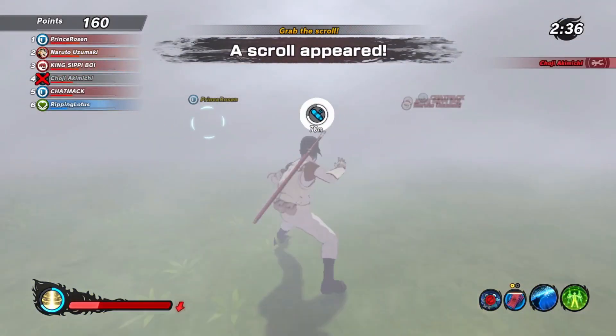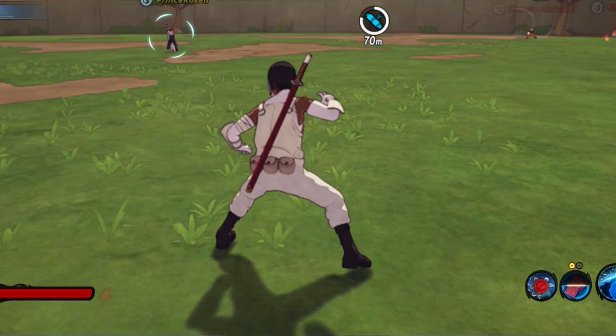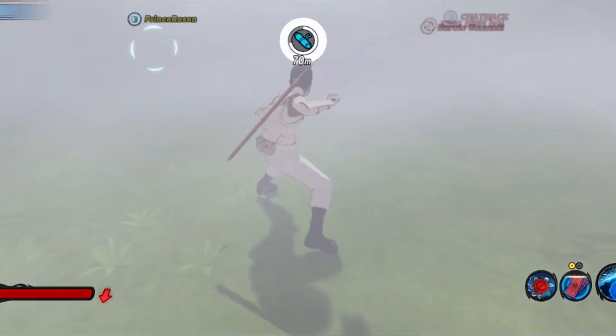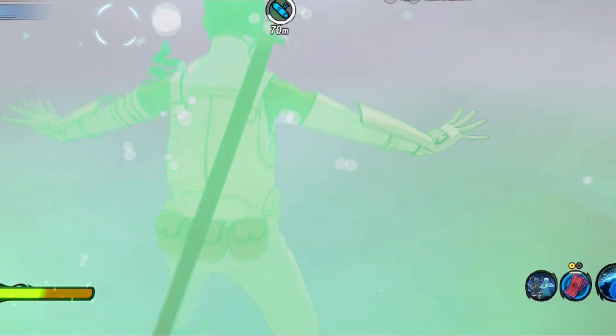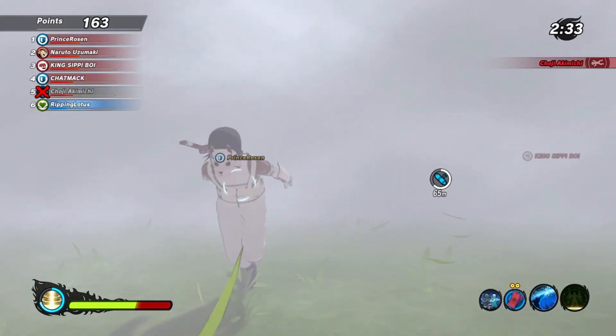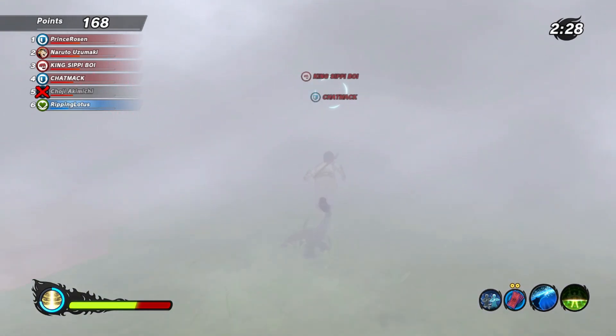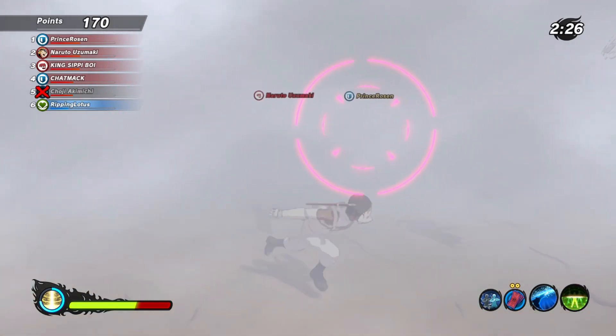For the Hidden Mist Jutsu, the only available counter is to utilize the Cellular Extraction Jutsu, or one of the other multiple ninjutsu from healer types that are able to cleanse effects — in which you are able to cleanse the movement speed penalty and the restriction on your substitution gauge, as you're going to see on screen.